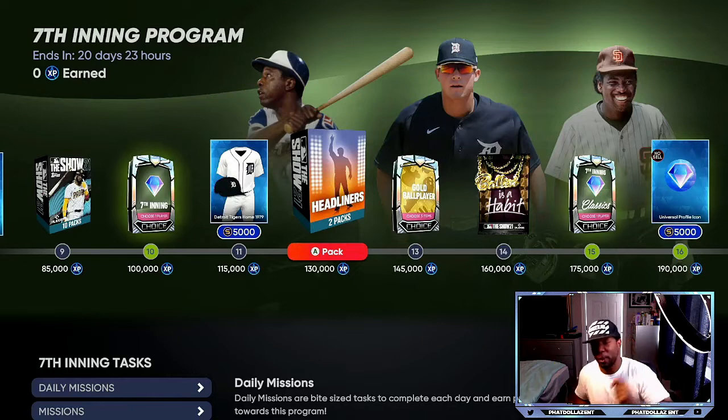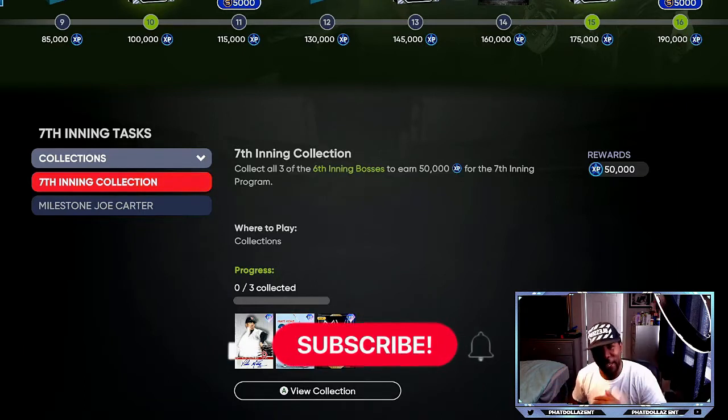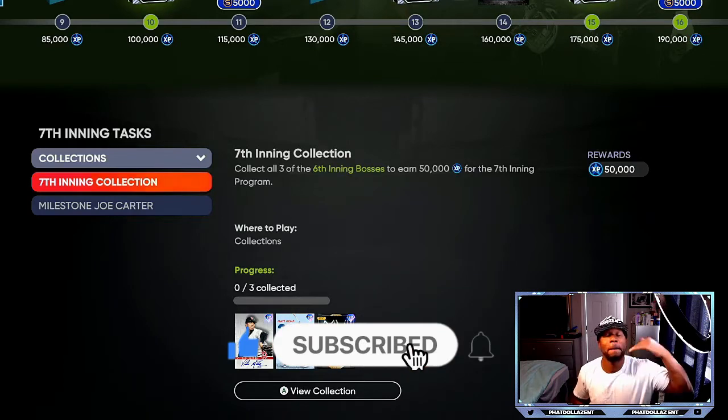If you enjoyed this video, drop a like. This is the fastest way to get your seventh inning bosses for free without spending any stubs. If you don't have the collection players already, you can use my roster investment tips — you should have extra stubs on the side. You can buy the cheapest stubs on the market from me, way better than what SDS is giving you or any other stubs selling site. Drop a like on the video, hit that red subscribe button, turn your notifications on, become an MVP or MVP elite, and dominate this seventh inning program.